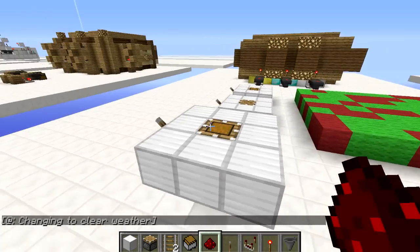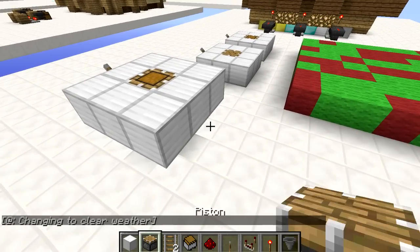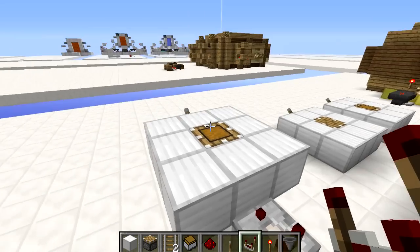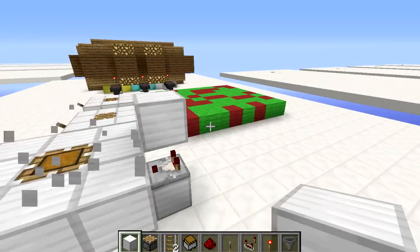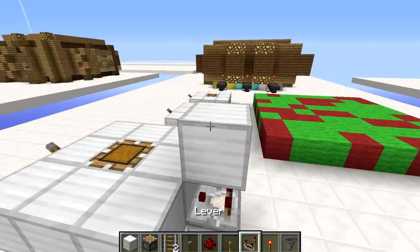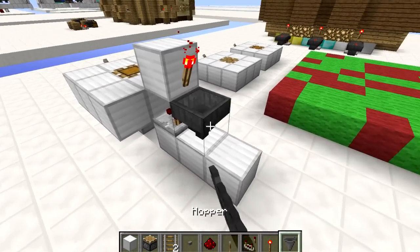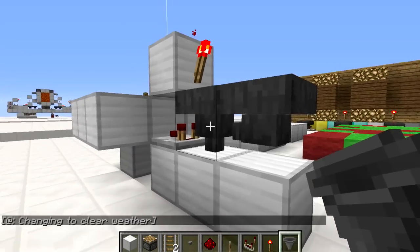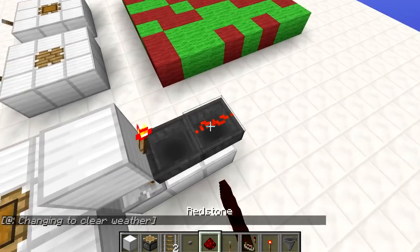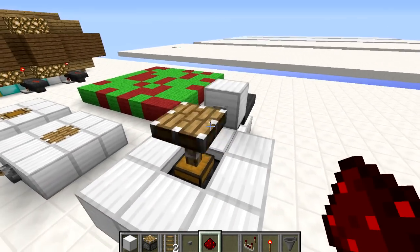If you want to make the button and the T flip-flop like you saw in the demonstration, that is really simple. Place down a block and put a comparator facing into it so that it will power the piston. Then place a block up here, put a button on the side of it, and place a torch on that block. Place two more blocks and put hoppers facing into each other — shift clicking onto the hopper so it faces into it. Then put redstone dust on that one, put an item in, and you now have a T flip-flop to control the piston.